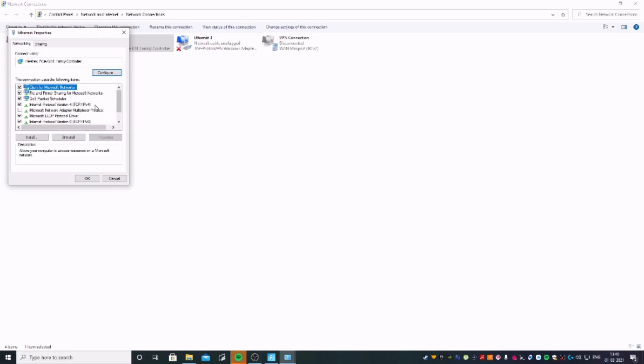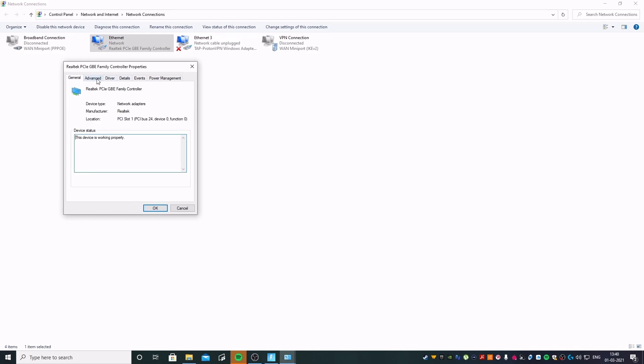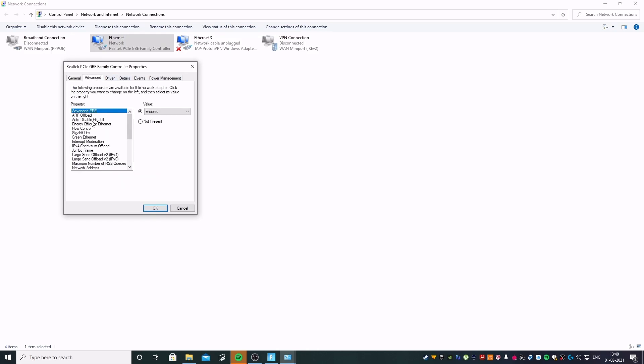Right-click on your connection. As you can see, I'm using an ethernet cable. Let me tell you straight up — if you're not using an ethernet cable, you cannot expect to get good ping. A wired connection is always going to be better than a wireless connection. Once you're here, click Configure and then go to Advanced.